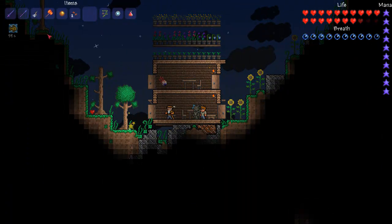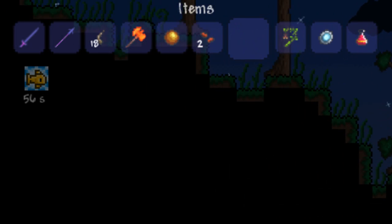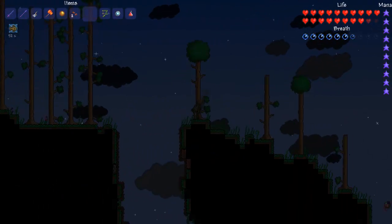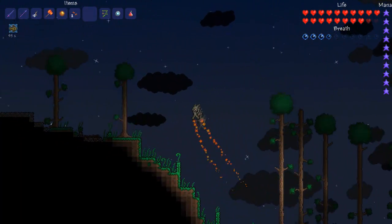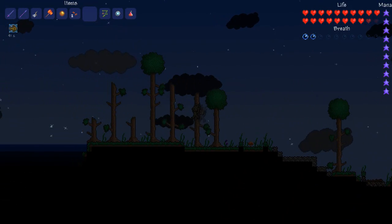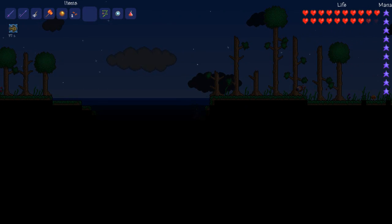The gills potion will basically allow you to breathe underwater, however whenever you are not underwater you will start drowning as you can see here. By running to water we can actually get our breath back. And there we go, as you can see the breath increases just in time.